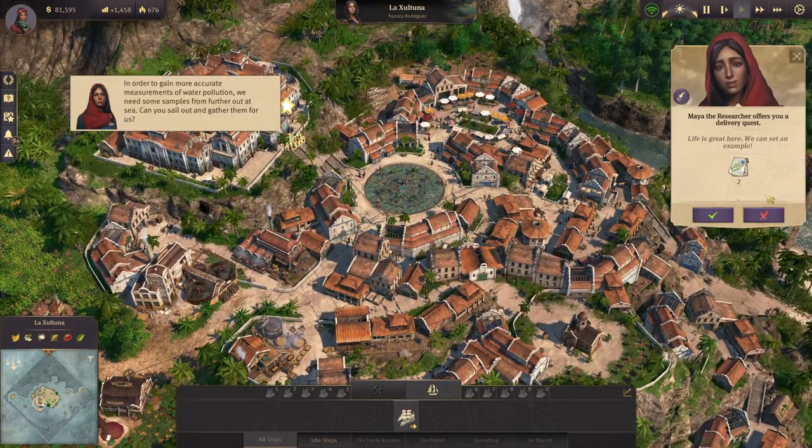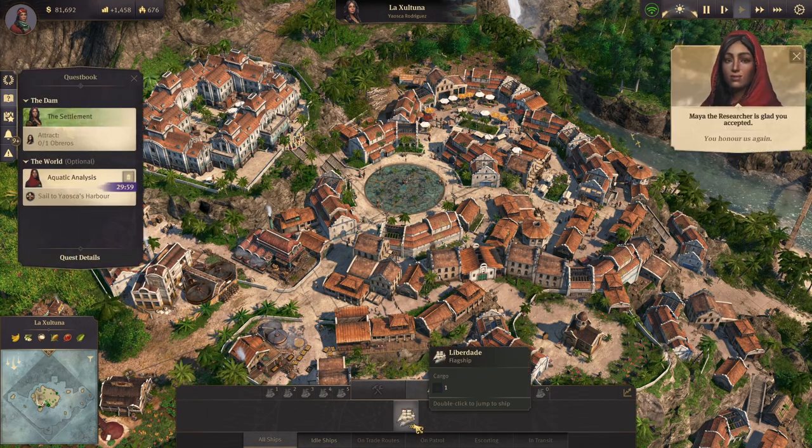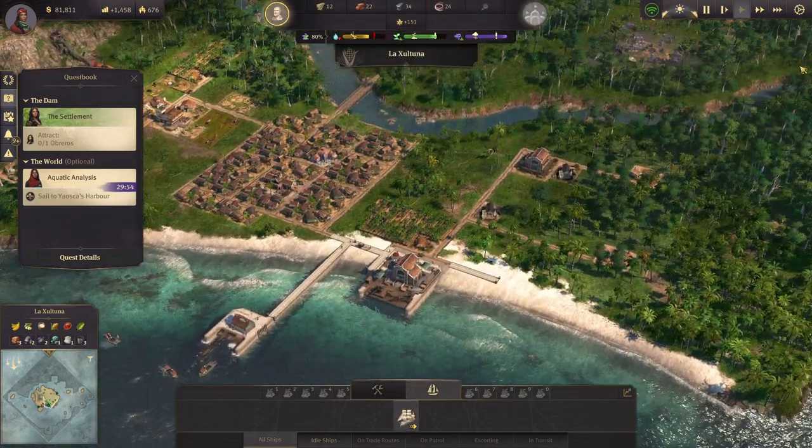I have a quest right here — a delivery quest for two of them. Sail to Yalska's Harbor? Okay, let's go over to Yalska's Harbor.